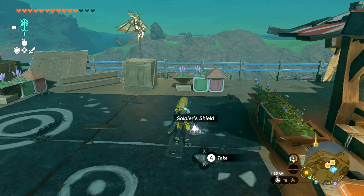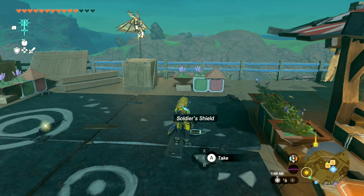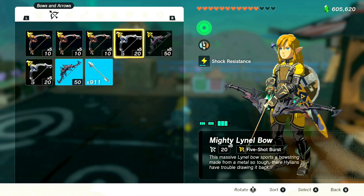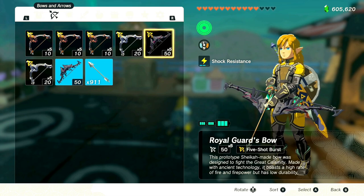Stand right by your shield and make sure you maintain this position — just stand right here and pick up your shield. Then you're gonna drop the bow that you want to transfer the effects of. So if you want five shots on a Royal Guard Bow, which is normally one shot, that's what we've got down there.